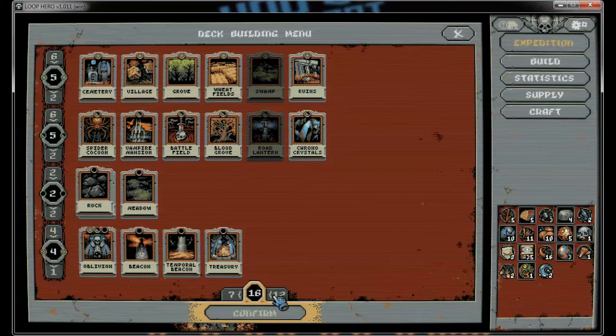Am I supposed to have between... oh, well, that kind of thwarted my diabolical plan. I'm guessing I can have between 7 and 12 cards. So I've got 16, so I've got to get rid of some.